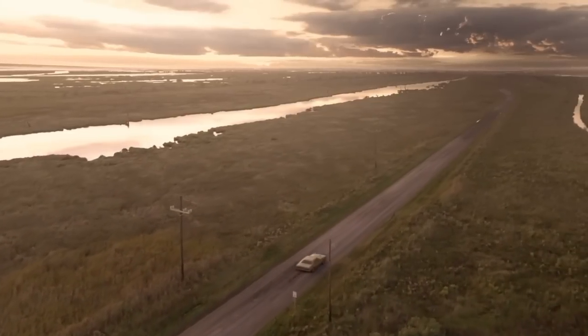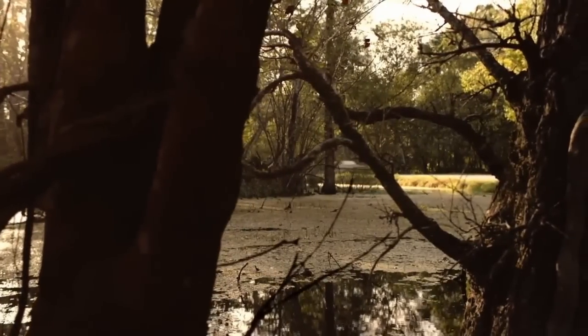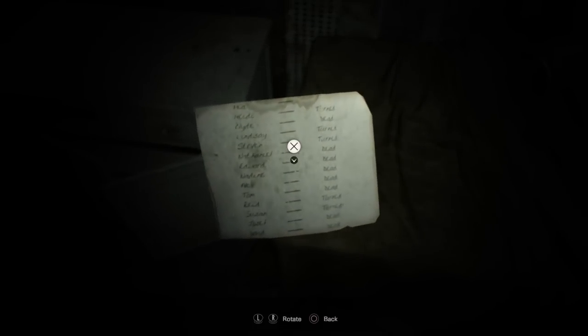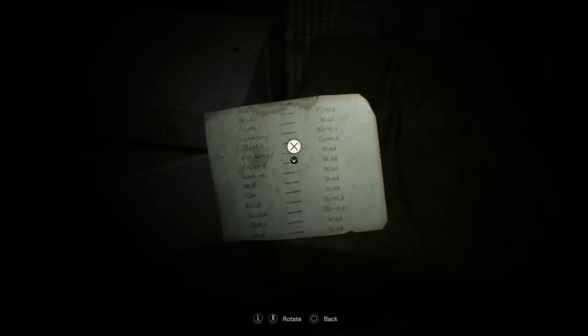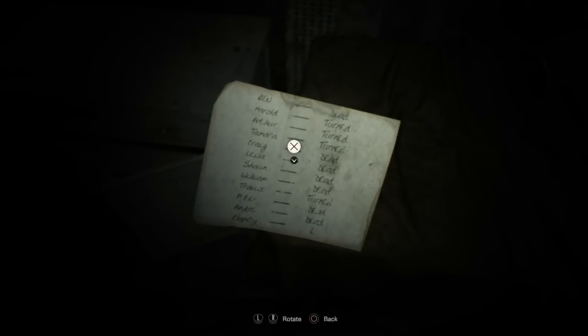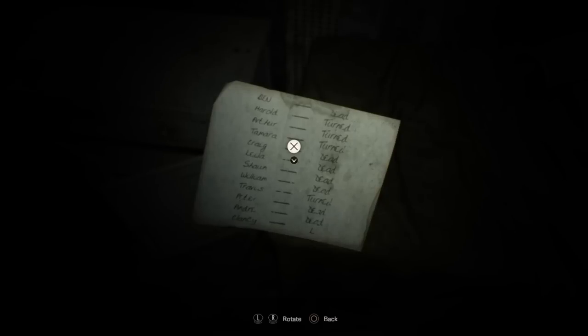I'm talking about the victim list, found by the bolt cutters just outside of Mia's cell. On that list are names of individuals, and next to those names are either the words dead or turned, with the exception of two names. Mia has nothing next to her name, implying that she's alive — this is confirmed moments after picking up the list. The other name is Clancy, with the letter L next to it. So the question every Let's Player asks is: what the hell does L mean? Well, I've been paying close attention and re-watched some of the gameplay, and I think I've figured it out.